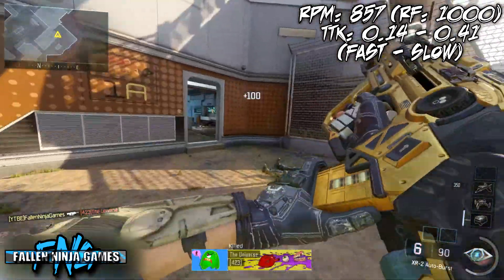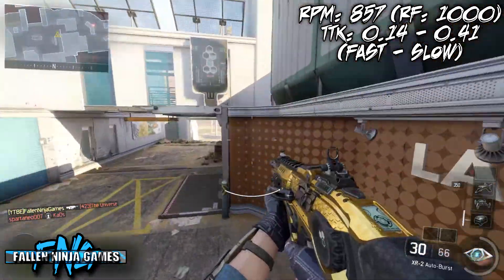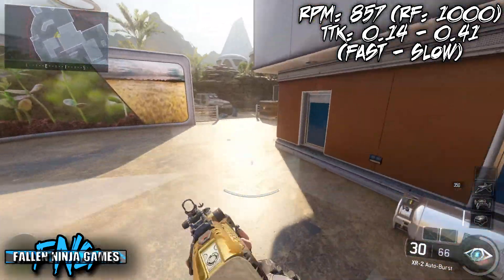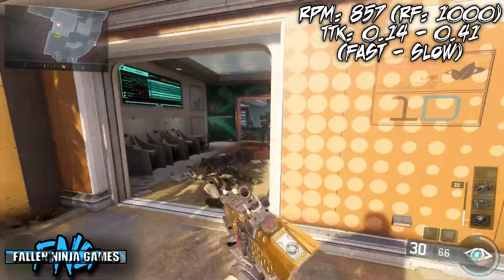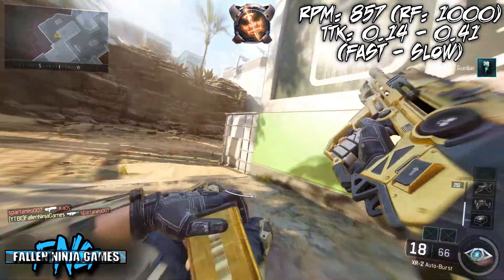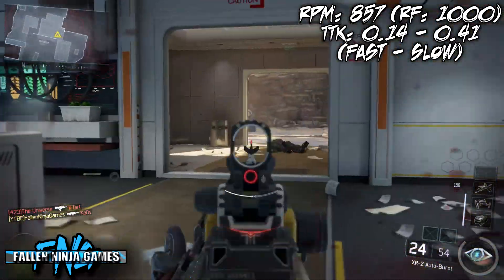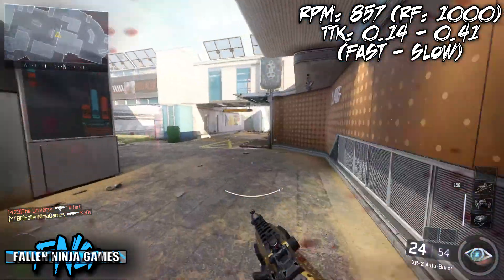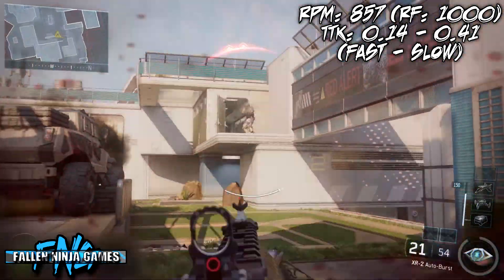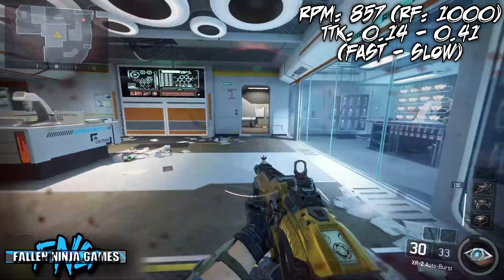The rate of fire is actually pretty high at 857 rounds per minute. With Rapid Fire you get 1,000 rounds per minute. The time to kill is actually the fastest in the assault rifle category, as long as you're within range and all your hits land. If they don't, the time to kill jumps out to 0.41 seconds, which is the second slowest in the category.